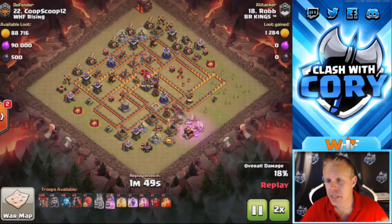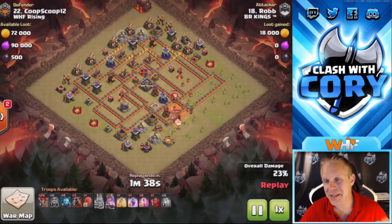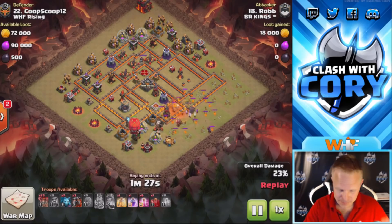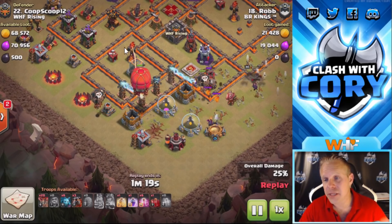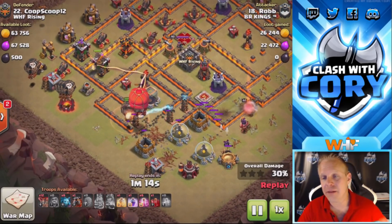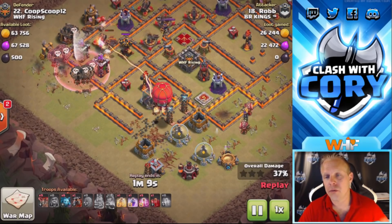There is a hound in the enemy CC, which we don't see very often anymore. That's actually not gonna be great because the queen's gonna have to deal with that hound — she's gonna get stuck on that hound. I don't think she's gonna have a chance to kill all those pups. He's gonna have to pop his queen ability.